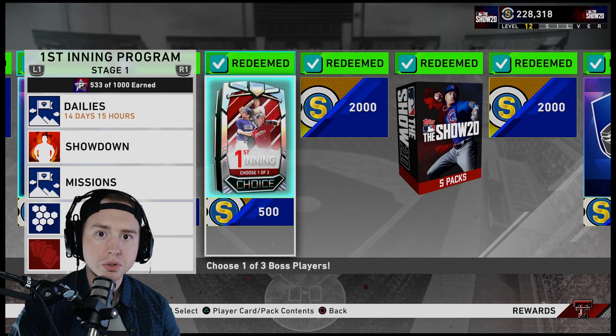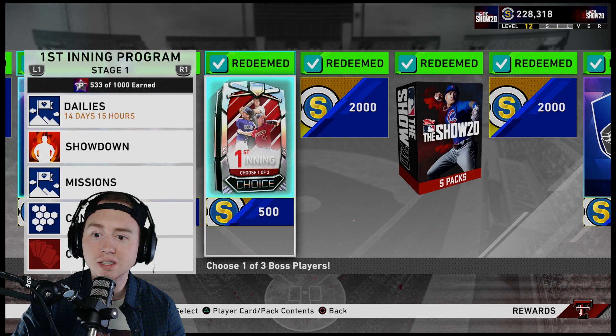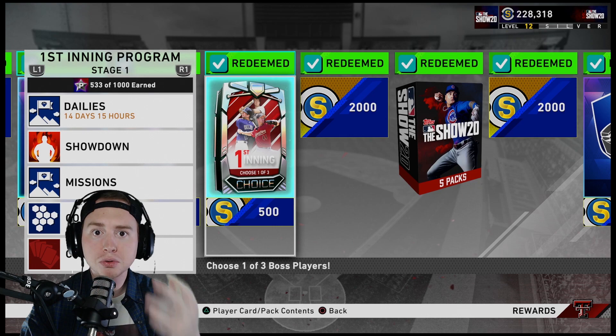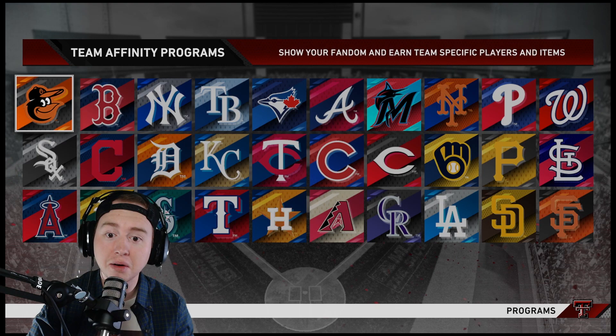When you get up to 300 stars you collect the boss — whether it's Oswaldo, Helton, or Duke Snider — and they're going to be one of, if not the best player on your team, gotten completely for free. Plus all the extra goodies along the way. We've got about 14 days left on the First Inning Program, so knock it out as much as you can and get ready for Inning Program number two.